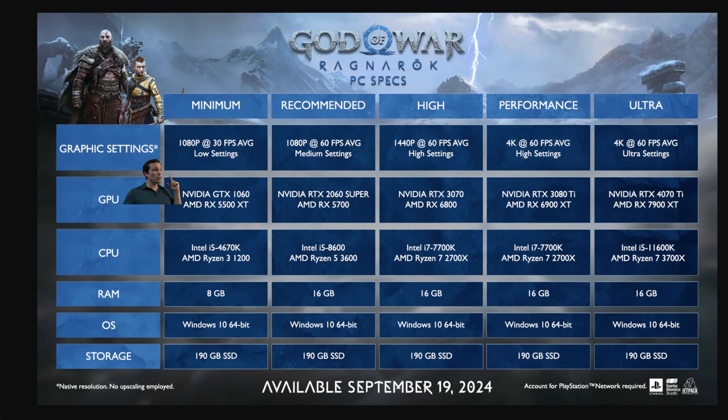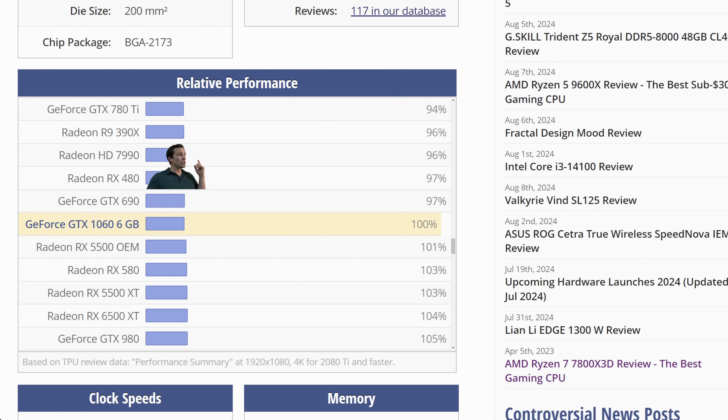Let's jump into the GPUs. Just to get in the door with 1080p, 30 frames per second average at low settings at native resolution — you could use FSR upscaling to boost your frame rate from there or squeeze in a slightly weaker GPU — they're saying you just need a GTX 1060.